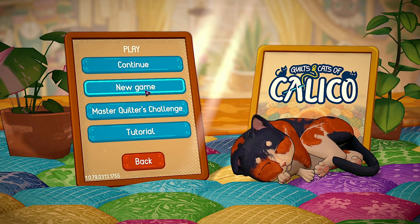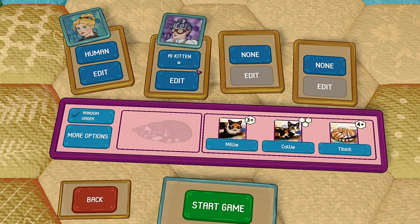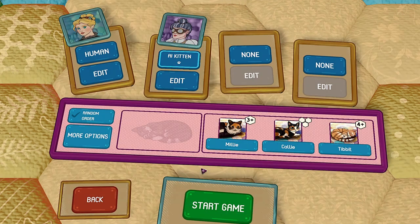Let's look at the app here. I'm going to do new game, and the first thing you're going to do is choose how many humans and how many AIs. When you choose AI, you can choose the difficulty of one paw, two paw, three paw. I'll do just one opponent at one.